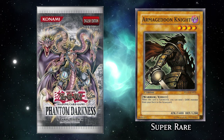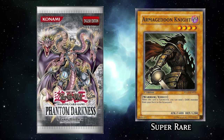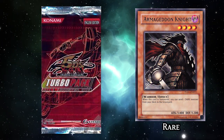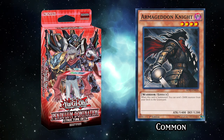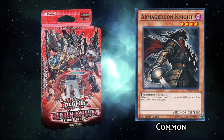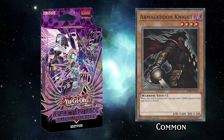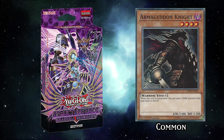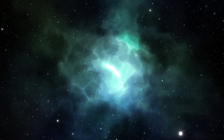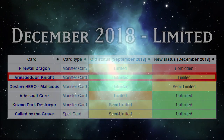Armageddon Knight was first released in Phantom Darkness as a super rare in 2008. Notable reprints include a rare printing in Turbo Pack Booster 1 in 2009, a peasant rare in the Pendulum Domination Structure deck, and most recently as of this video, in the Shadal Showdown Structure deck again as a peasant rare in 2020. It spent a good 10 years or so unlimited after its release before being limited on the December 2018 banlist, where as of this video it has stayed ever since.